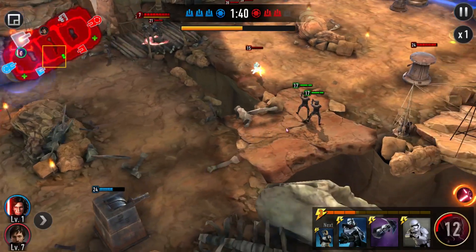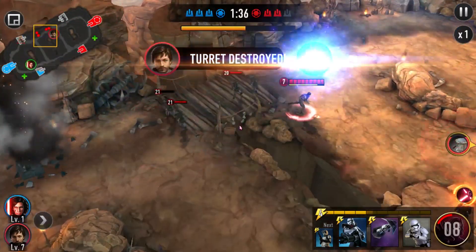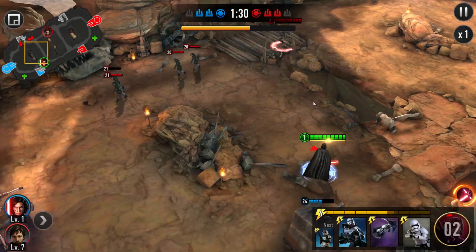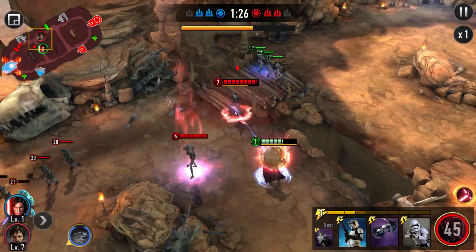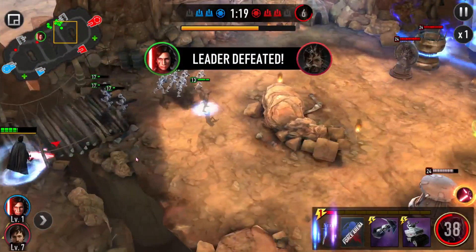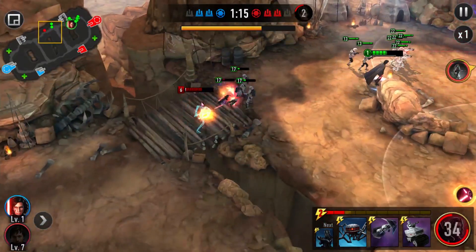Cassian is doing that cheeky thing where he out-ranges the tower — that needs to be nerfed. Why even use a rocket trooper when you could use the spotter and do that much damage? I'm going to stun him and put down some guys. He can't move, so the heavy gunners are going to knock him out. Look at that crazy damage!